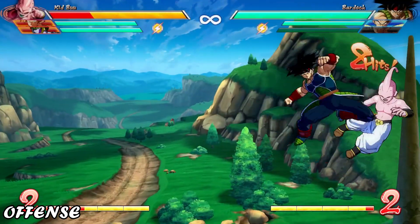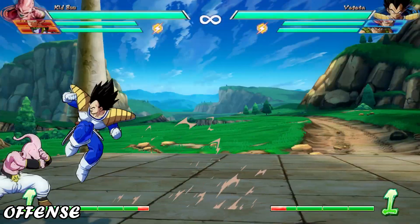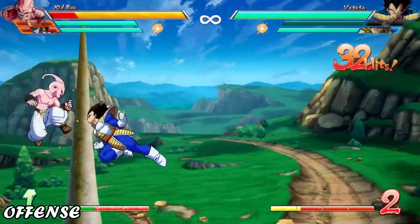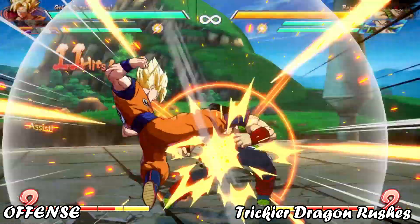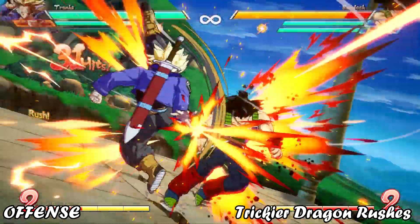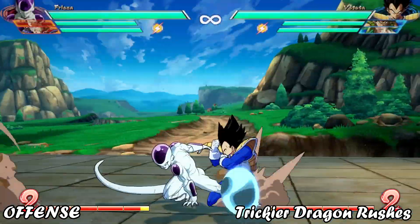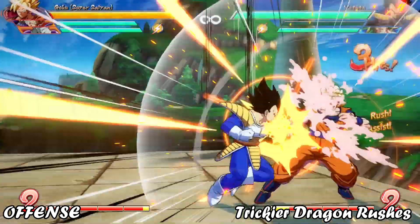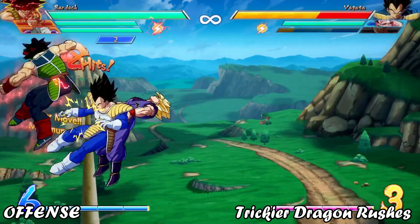We've covered defending against Dragonrush, but how can we use it more effectively on offense? Dragonrush is just one small component of the overall offense game. If we're strictly trying to be tricky, we can mask it with an assist such as Trunks, Frieza, or Broly, or we can use it before an assist becomes active. If someone's respecting you, this is really tricky. But if someone's not respecting you, it's a good way to get happy birthday'd, so be very careful.